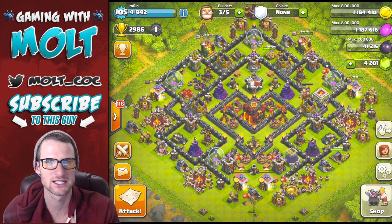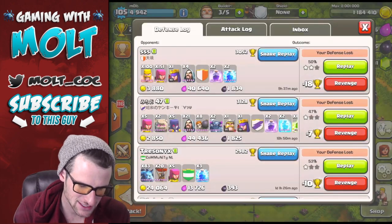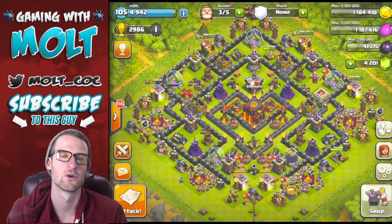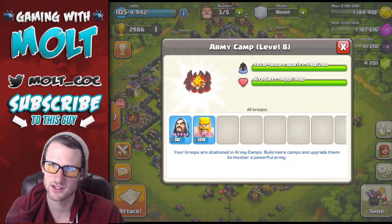We just lost an attack with 49% because of the queen — it was stupid. We lost 21 trophies from a 49% attack, which is the worst. But what we're doing today is we're going to see if we can use one of my favorite attack strategies.